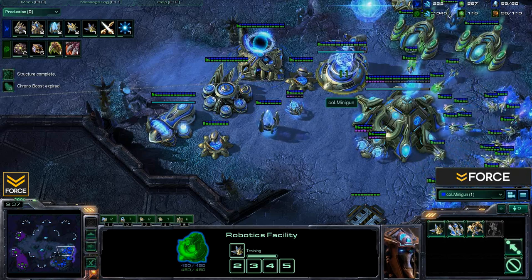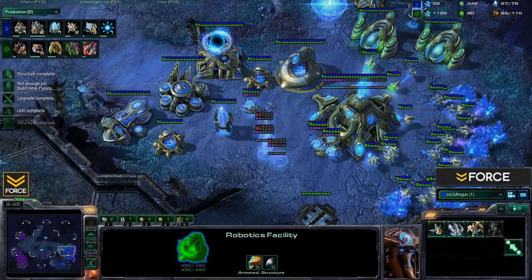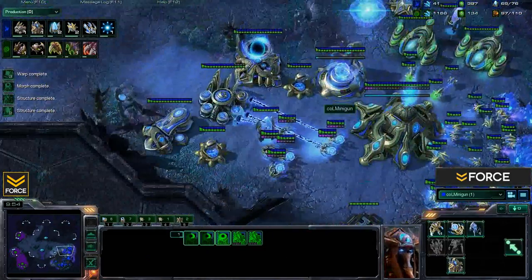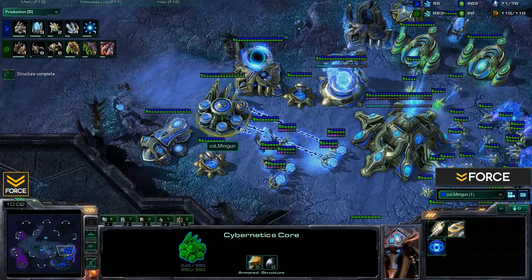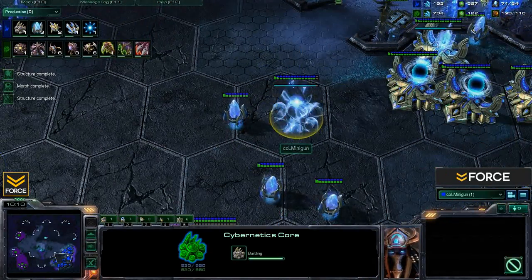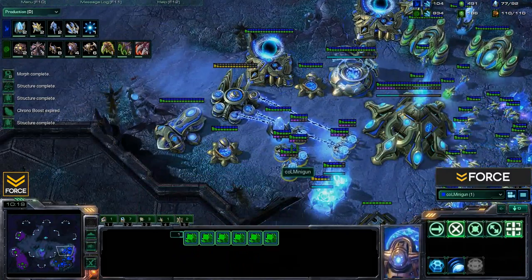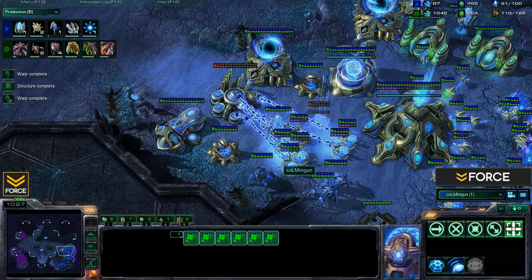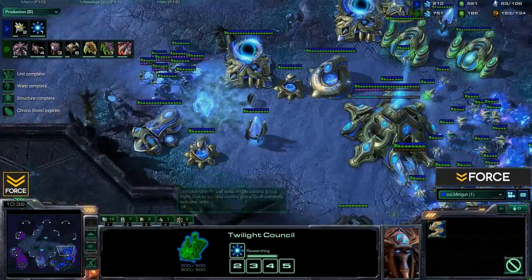So initially getting that observer, immediately after that you want to get a warp prism — and this is really where the trickery comes into play and what we're going to see Minigun do so very effectively. We can see there are seven gateways total. You obviously need to break this wall off, and what we see Minigun do is he chooses to kill the Cybernetics Core — whatever you destroy, it's a good idea to rebuild it. Then you will just be massing up stalkers after you get a fair amount of sentries — anywhere between six to eight will be a good number. Get a decent amount of sentries for force fields and then just mass up the stalkers, because as soon as that Twilight Council finishes you of course start that blink stalker research.